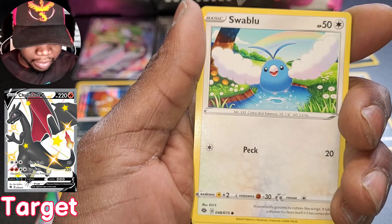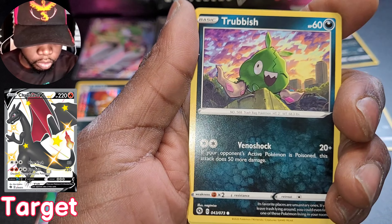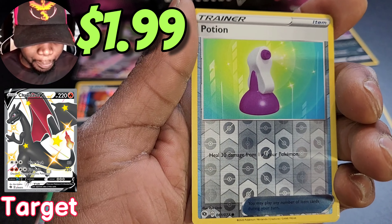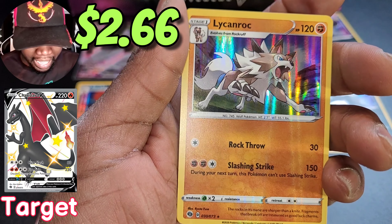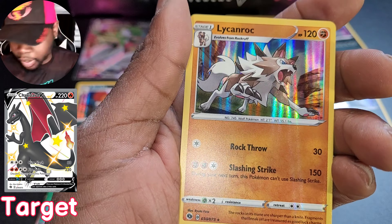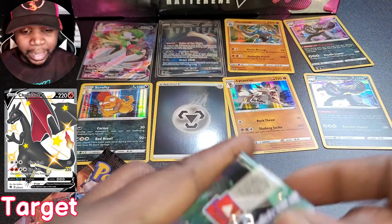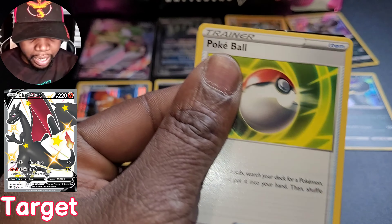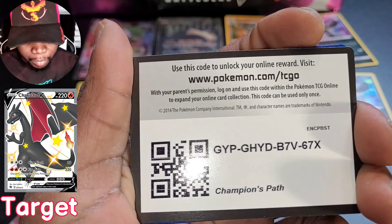Camera was not in focus. Beedrill, Ekans, Carvanha, Swablu, Vulpix, Trubbish. Reverse holo Potion - love to see it. Lycanroc - hey there we go, another holo Lycanroc for the boy! Not bad. Like I said I don't have crazy luck on these Champions Path pulls but I'm really hoping that's gonna turn around today. It is what it is, it be what it be.